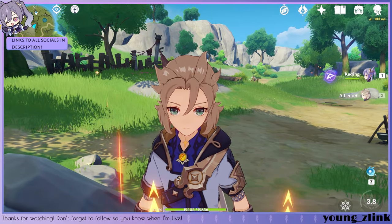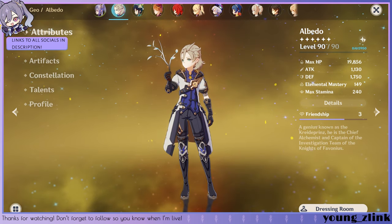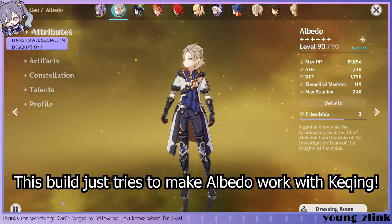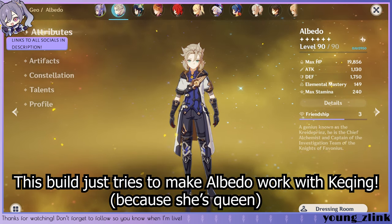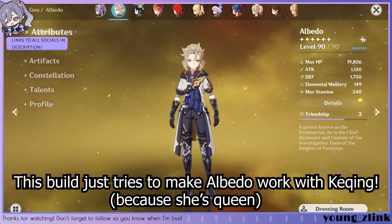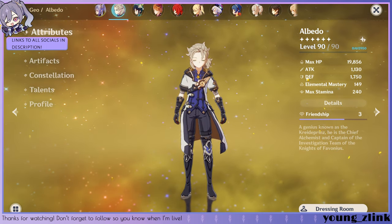Let's get into the showcase. Before I show anything off here, I just wanted to make a quick disclaimer. In no shape or form am I saying that this is the best definitive build for Albedo. This build is more suited for those who are like me and like popping supports and letting Keqing have a full 90% of the time. That being said, here are your stats.